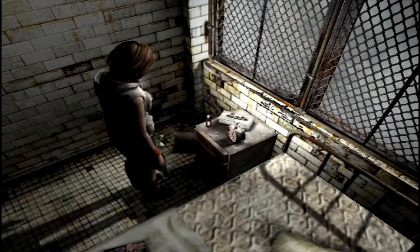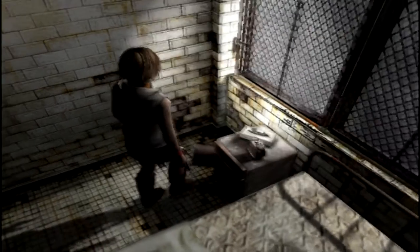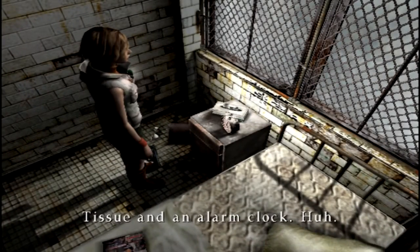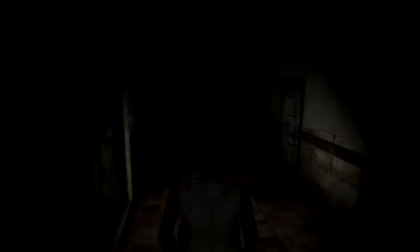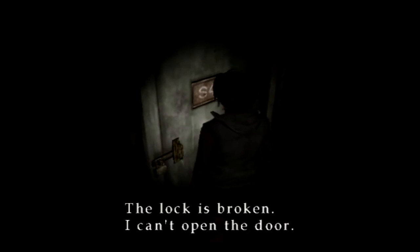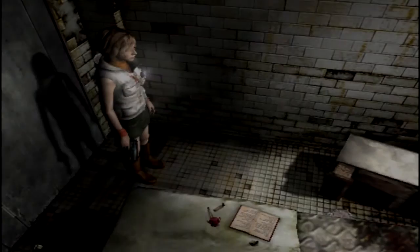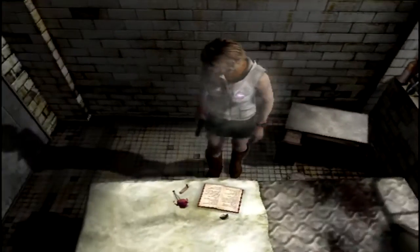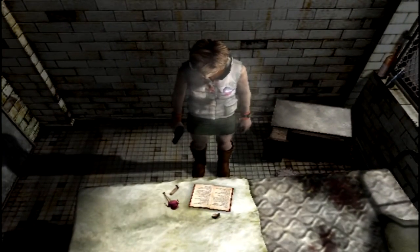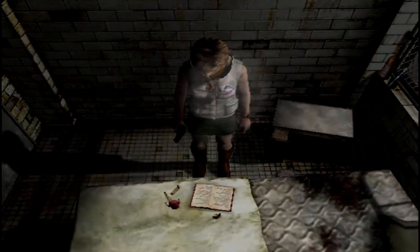And Heather feels like she's heard the name Hope House before. Tissue and an alarm clock — the clock's broken, but otherwise no big deal. Lock's broken, lock's broken, lock's broken, lock is broken. And another broken lock. Finally one that's open. And oh, here we go. There's another diary page here and a doll, but this doll's been decapitated and one of its legs has been pulled off.